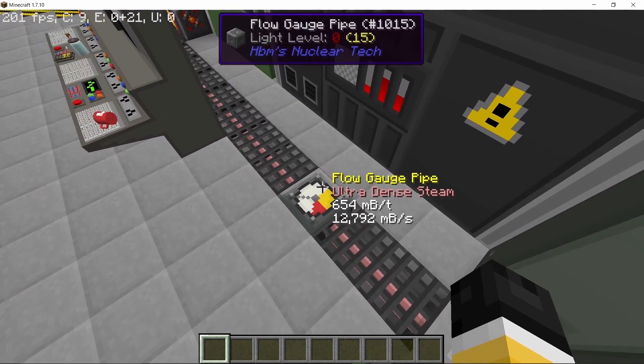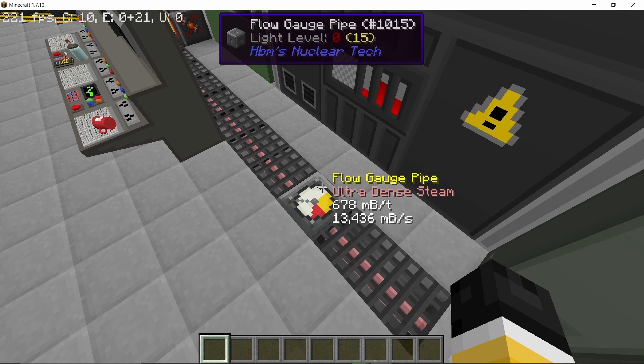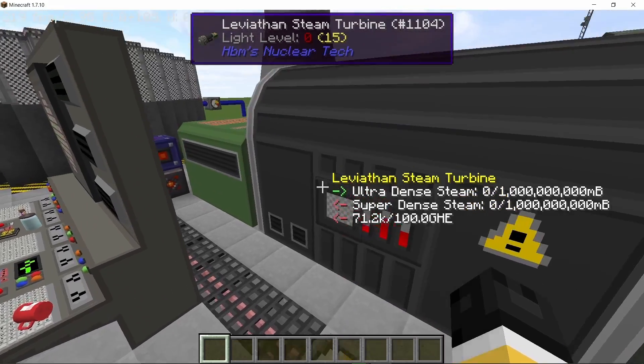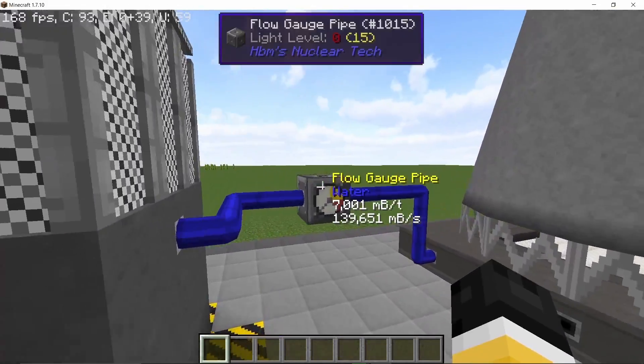Now we are producing ultra dense steam and this power level should cap out at nearly 30 million HE per second, or 30 mega HE per second, and it will slowly and steadily keep on rising.